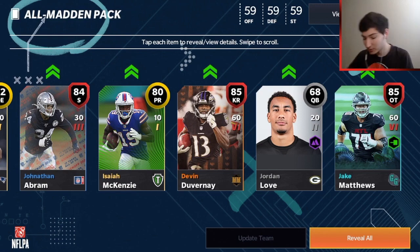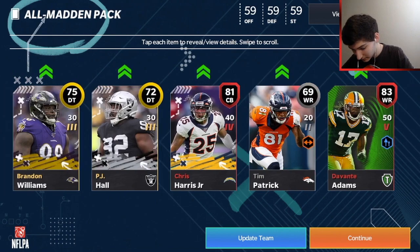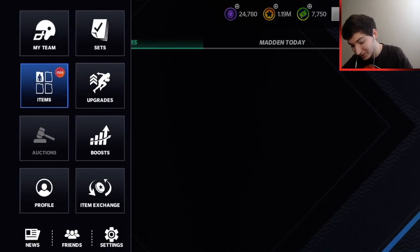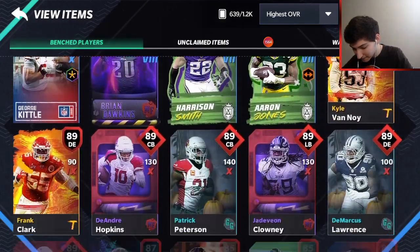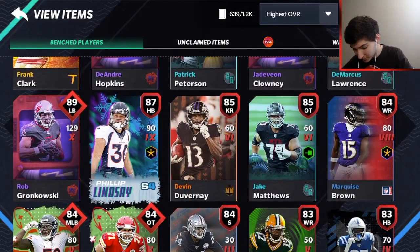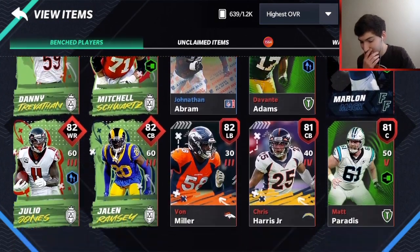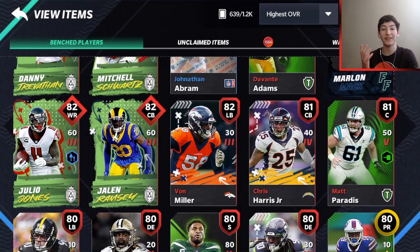My All Madden pack wasn't so good — I got a couple of special teams players, two kickers in the same pack. Who is your best pull out of all the packs? Probably my 83 offensive guard, which is not good at all. Mine didn't get that good pack luck. Mine would have been probably Devin Duvernay, the 85 kick returner. That does seem like a good pack. We're going to go put in our teams now and will be back once we have the team set.